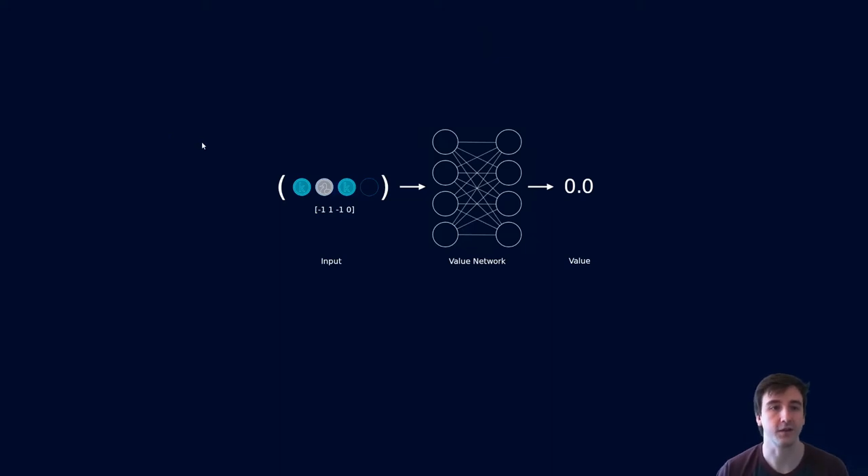The value network accepts one of those game states as input and outputs a single number. If we're going to win with absolute certainty, we'd like to see a value of one. If we're going to lose with absolute certainty, we want negative one. And if we're going to draw, we want zero. In a game like Connect2, we can expect the value network to be very confident about ones and negative ones. But in games like Go, values range somewhere in between, because it's hard to say who's going to win.